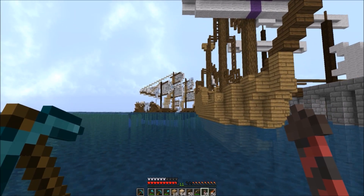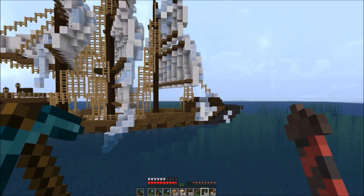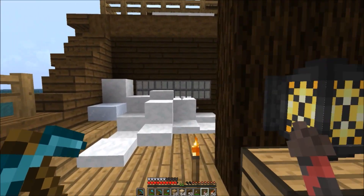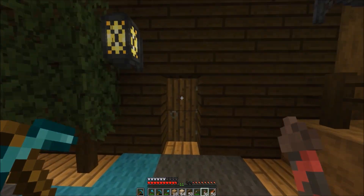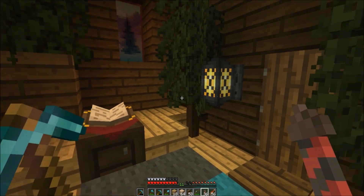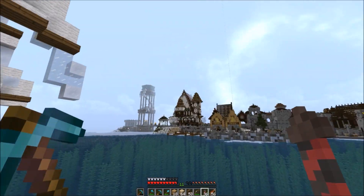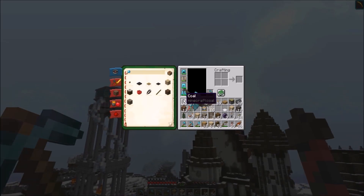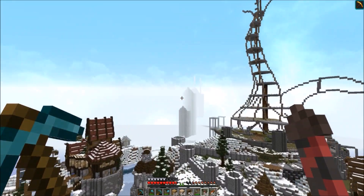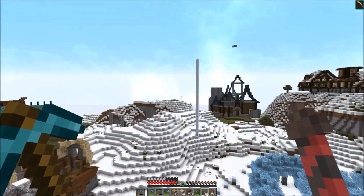I thought maybe we could work on some roads and general infrastructure stuff in Saleia today, and then we'll get back to the mining guild next time. There's some underground things I really want to do but I still need to dig more, so we're not quite there yet. Let me show you the mining guild first - wings are good, everything's good. Things are really starting to look cool - this mining guild is a big build.